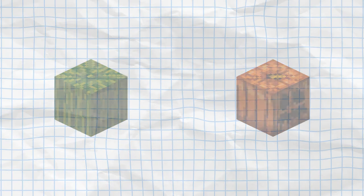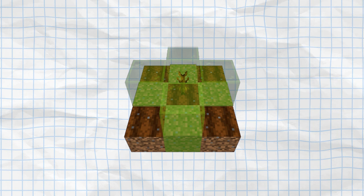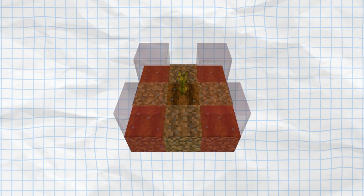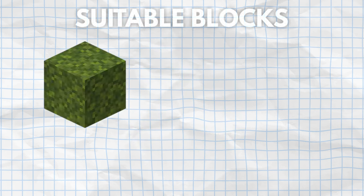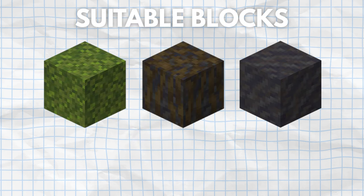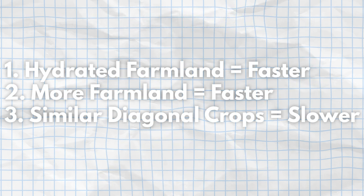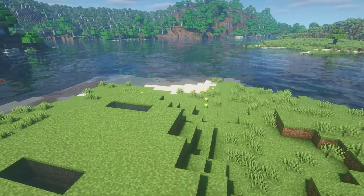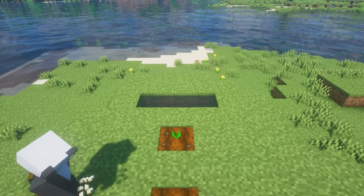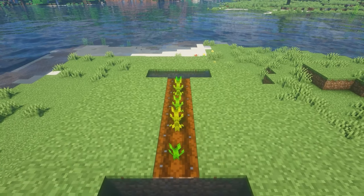Now, pumpkins and melons. Pumpkins and melons can only grow in the four adjacent directions of the stem crop — they cannot grow diagonally. Pumpkins and melons will only grow on moss, mud, muddy mangrove roots, and any of the dirt variants. All of the growth mechanics mentioned before also apply to melons and pumpkins. But unlike carrots, wheat, and potatoes, since pumpkins grow adjacent to the stem, it's better to give it more suitable blocks for it to grow on, rather than having the same seeds in a row.